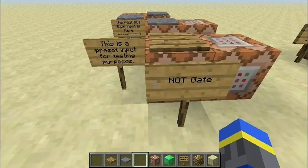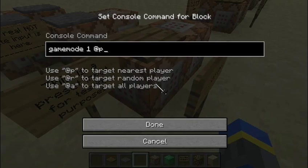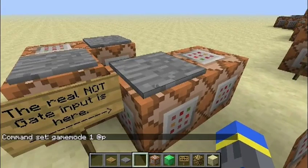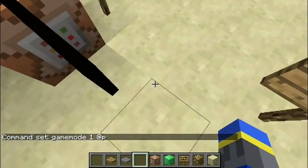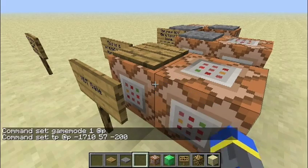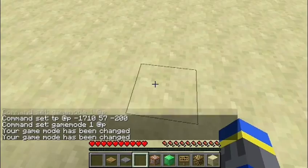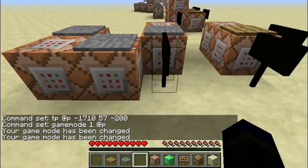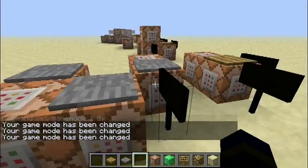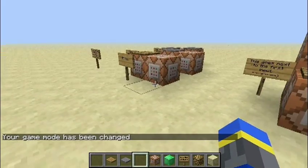This is the most basic one — it's a NOT gate. This is just a set input for testing. The NOT gate really starts over here. This would be your input, so this will change it to 0. My game mode is now 0. And this is where the NOT gate really starts — this will change it back to 1. That's just how a NOT gate works.